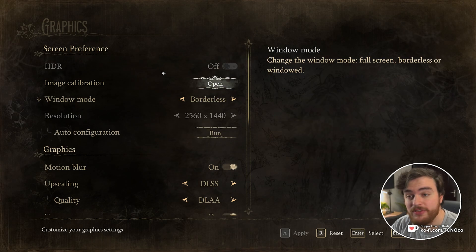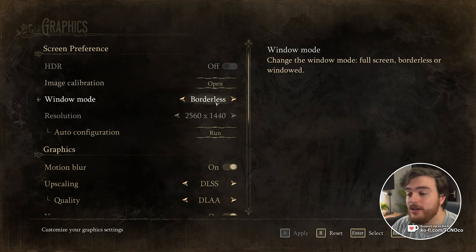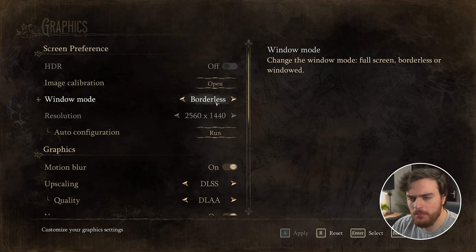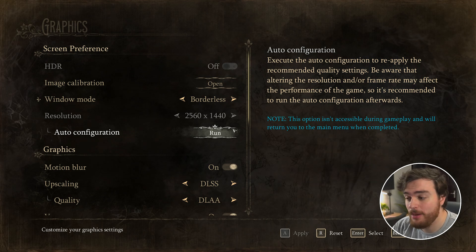Starting off at the screen preferences: HDR is your preference, on or off based on however you're playing. Window mode — preferably full screen for better input latency and performance, though that's not absolutely key here. Borderless is just fine on most systems, especially modern systems. Auto configuration is fine; you can run it if you wish and it should change options to better suit your system, but there are a couple of surprises I'll show you in just a moment.